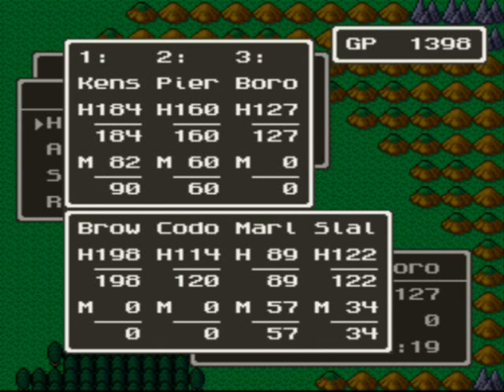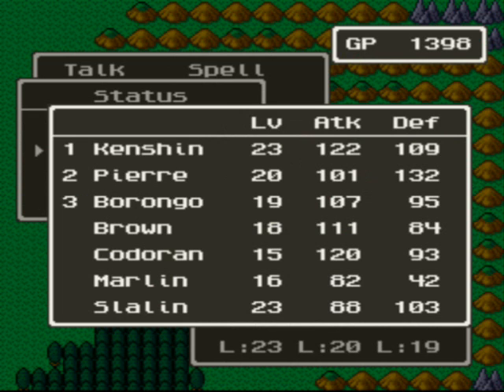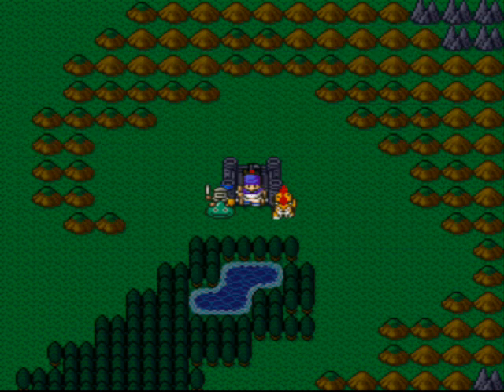Here's our HPs and MPs. Marlin is coming along pretty well. Here are our attack powers — I'm the strongest one, then Kordran, then Brongo, Brownie, whatever.